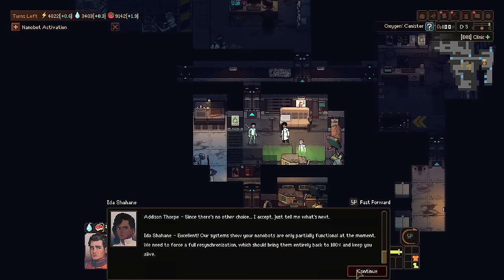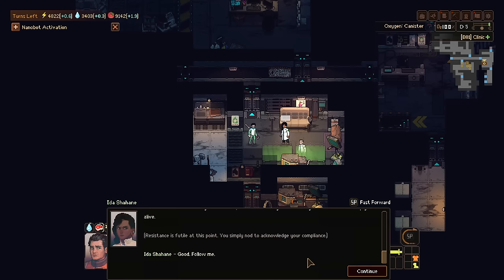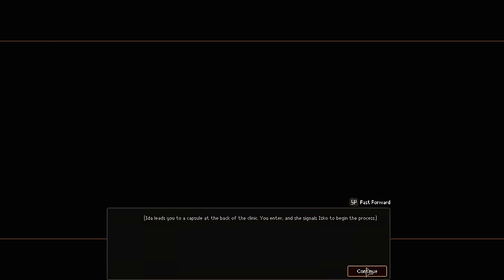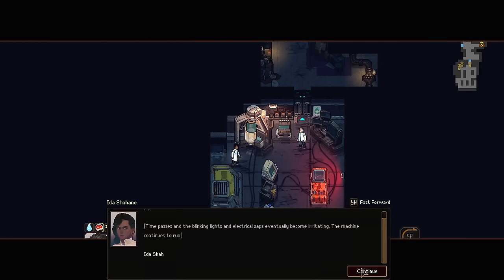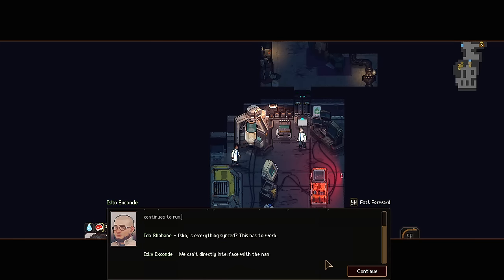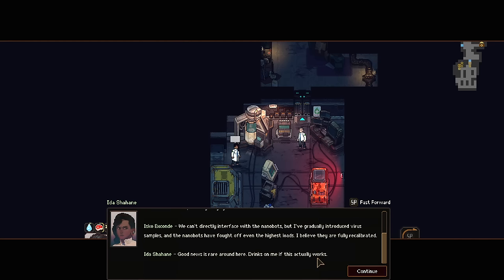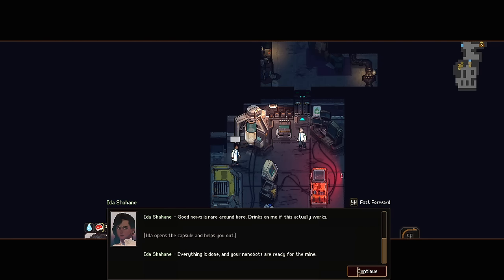'System shows the nanobots are partially functional at the moment. We need to force full resynchronization, which will bring them back up to 100% and keep you alive.' There's a capsule at the back of the clinic and you enter and begin the process. Time passes and blinking lights and electrical zaps eventually become irritating. 'Isco, is everything synced? This has got to work.' 'We can't directly interface with the nanobots, but I've gradually introduced virus samples and the nanobots fought off even the highest loads. I think they're calibrated.' 'Good news is rare around here.' Ida opens the capsule. 'Everything is done. Your nanobots are ready for the mine.'